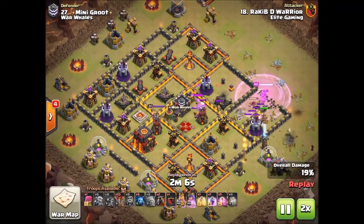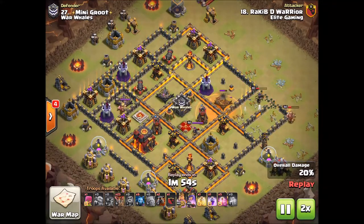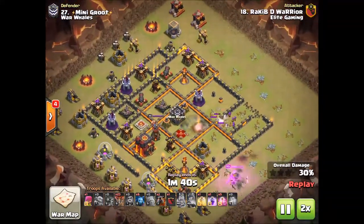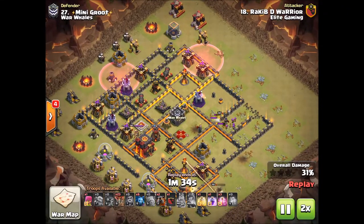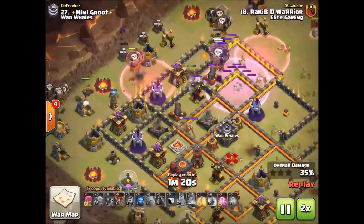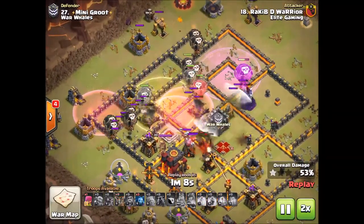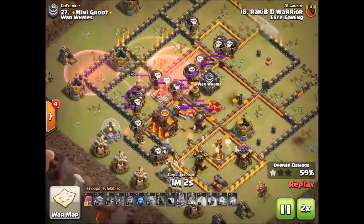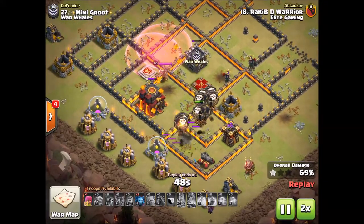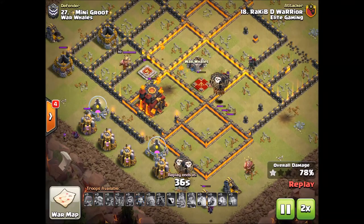Rakib is a killer for 10v10s, doing a sui lalo type of attack. He got some real great value with the wall breakers breaking in, getting the enemy queen, the air defense, and setting up a real nice lalo pathway for this base. Taking care of business against Mini Groot, very patient with the lalo portion — real nice rage spell to get into the core, then a heal spell to keep the loons alive. He had so many loons to overwhelm the base. Great job, Rakib — three-starring Mini Groot.